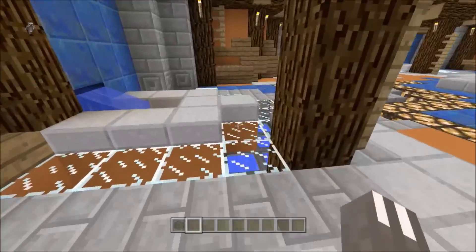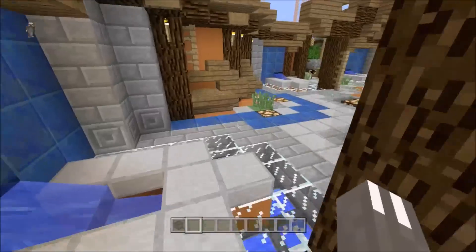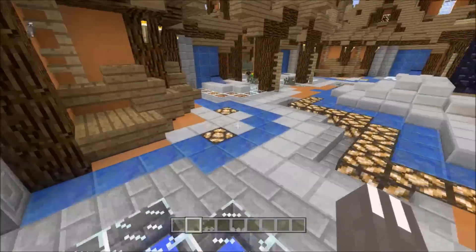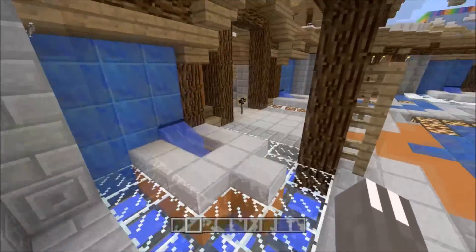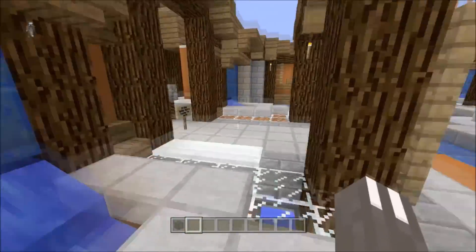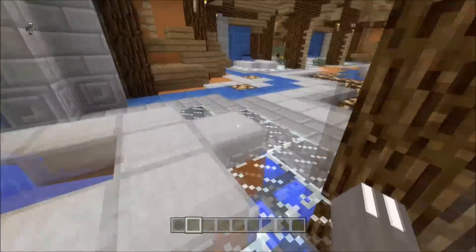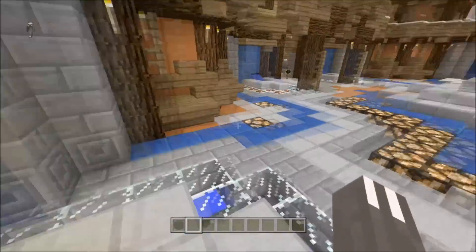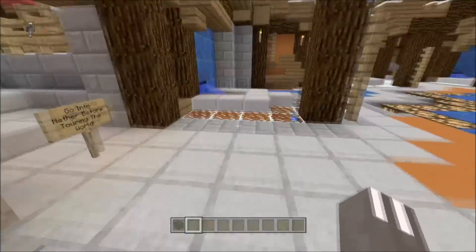We're also getting rabbits in the update. You'll be able to get rabbit hide and I believe leather from them as well. There's also an evil rabbit that attacks you and does quite a bit of damage — kind of like a mini boss. I'm not too sure on all the details, so let me know in the comments if you're familiar with it.